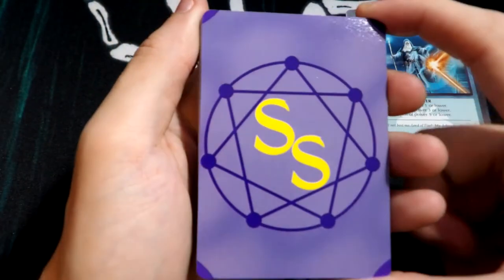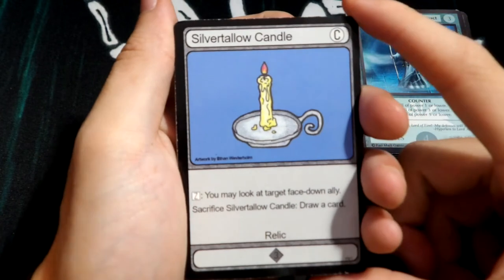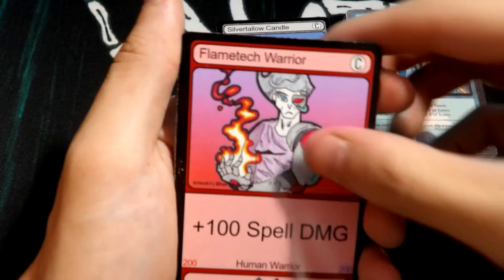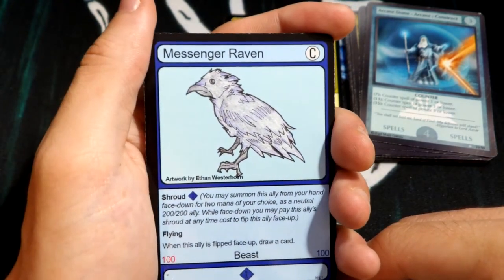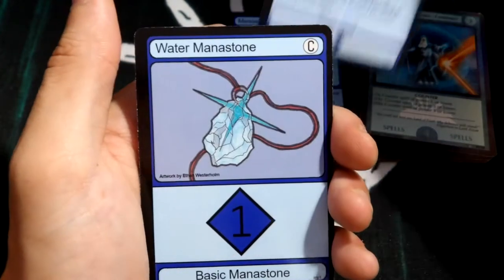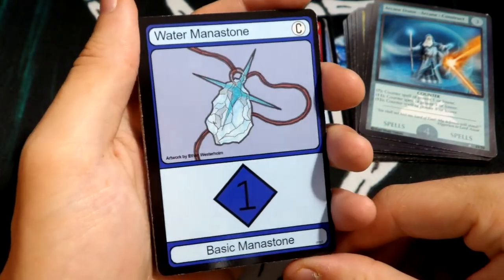These are the new Spell Slingers backs — I remember he made a video showing off the new backs and everything like that, so that is sweet. I really like how they look. We get a Silver Tallow Candle common, Flame Tech Warrior, Jeweler's Charm, Messenger Raven — I feel like I've seen him open this a ton of times. Counter Charm — I've never actually seen this one before, this one's really nice. We got the Water Mana Stone and a few water creatures and a beast, so maybe we can make a water deck in the future.